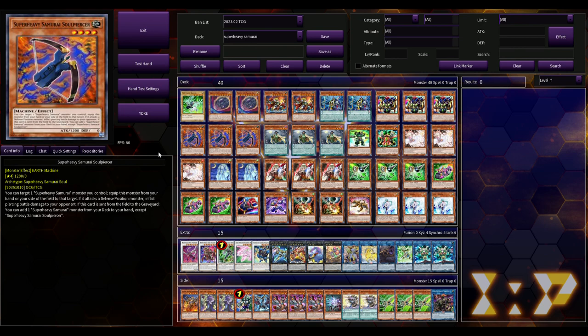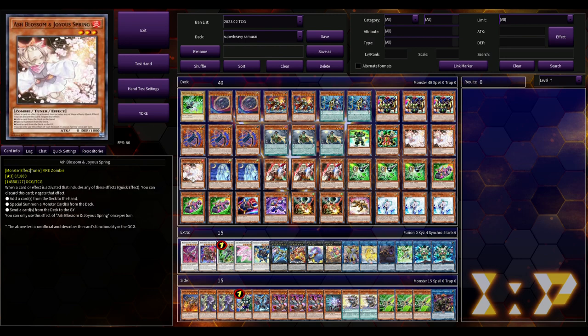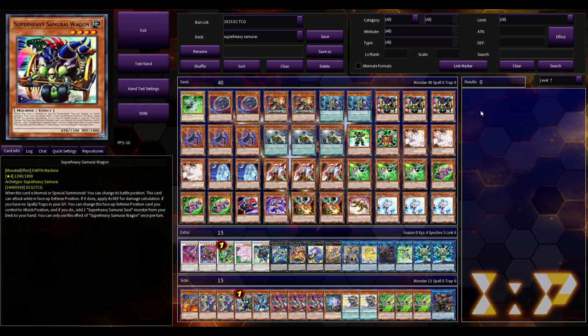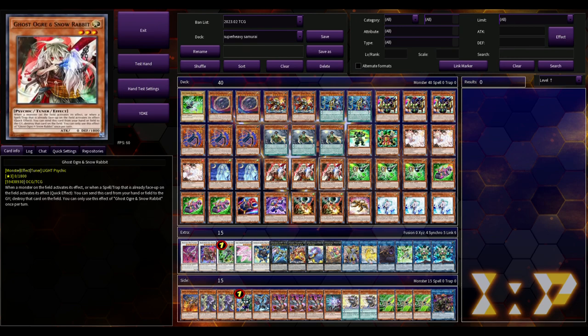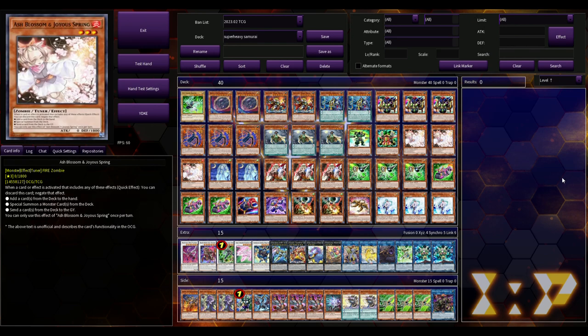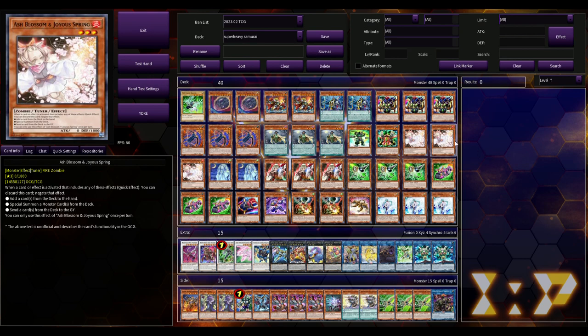From testing this build, I got a 90% consistency rate — out of 100 hands, 90 were at the very least playable. Will you open up nothing but hand traps? Yes, that can happen. But even opening five hand traps isn't necessarily the worst thing, because if you open multiple different hand traps you're probably going to lock the opponent out of making any good-sized board, and then get back to your turn and pop off with Wakushi or Soul Gaia Booster.